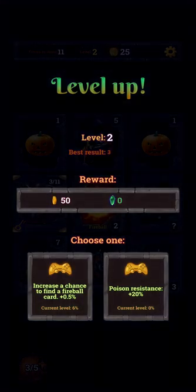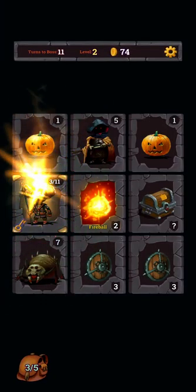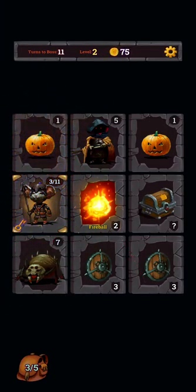We get to pick one of two random upgrades, and these are temporary — we lose them when we die. We can increase the chance to find a Fireball card, or get Poison Resistance 20%. I want to go for the Fireball cards because they're really awesome — they attack all cards around us.